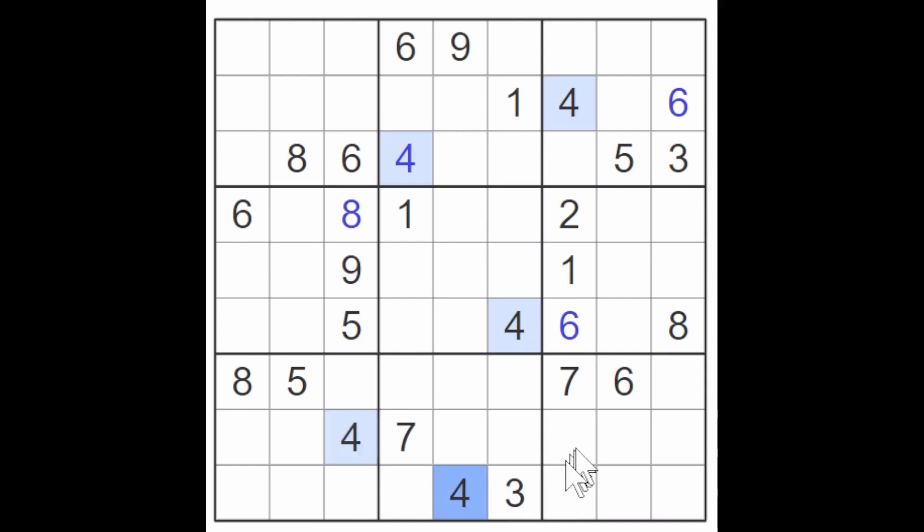We got these fours blocking over here. All six squares are blocked. This is the only square that can be a four. One, two, three, nine here. There's a three blocking all of these three squares, therefore this must be a three.